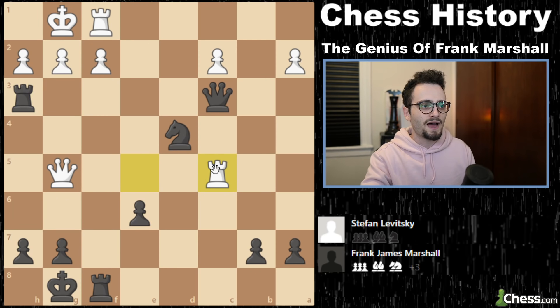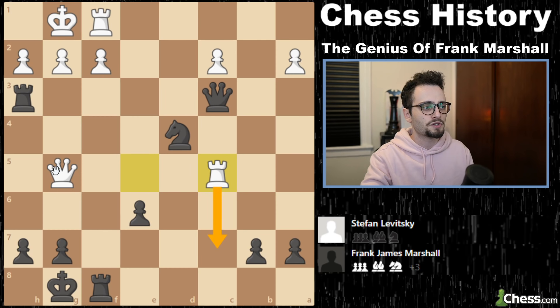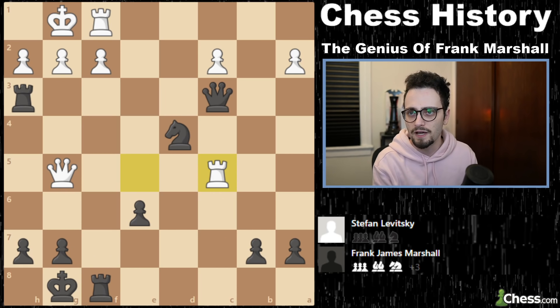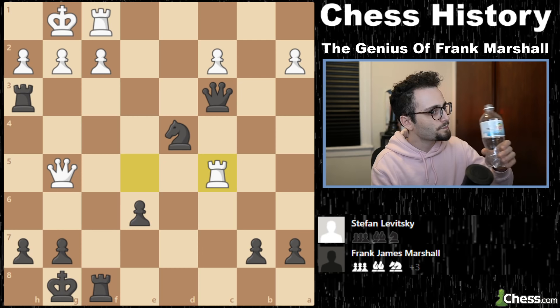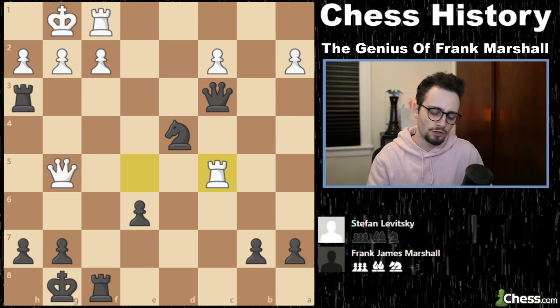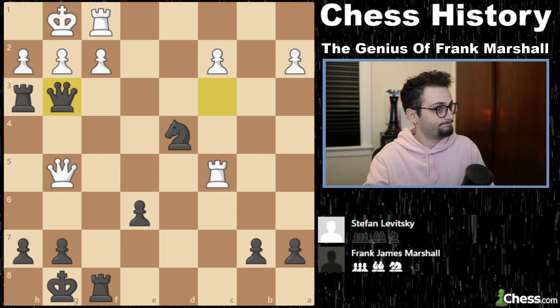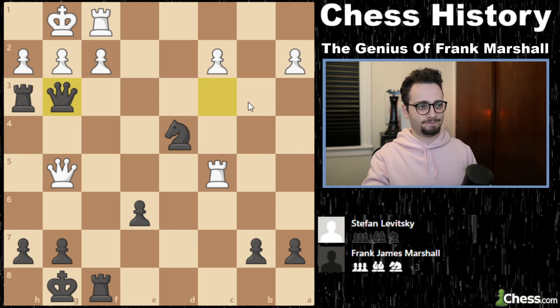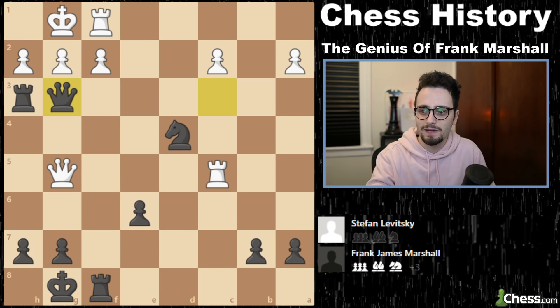We got Rook to C5. Levitsky must have thought: I'm going to attack the queen, the queen's going to move, maybe I can play Rook C7. If you'd like to pause here and find the move — although it was on the thumbnail — please feel free to do so. Ladies and gentlemen, one of the coolest moves of all time: I present to you Queen to G3. White resigns — mic drop, game over.